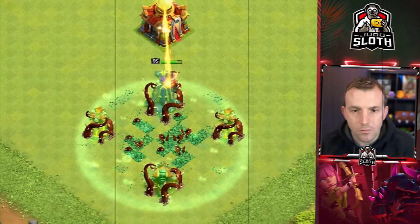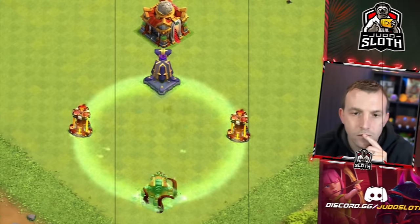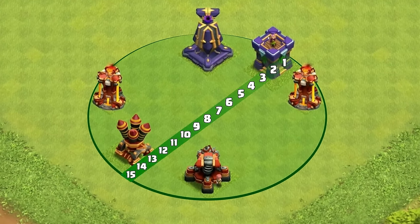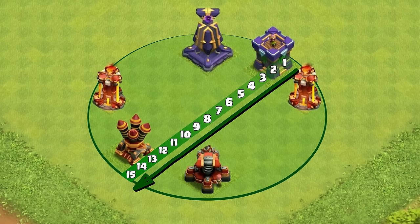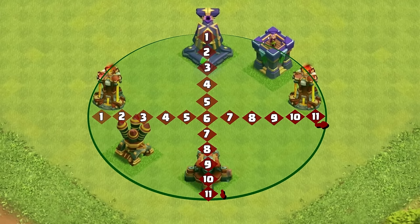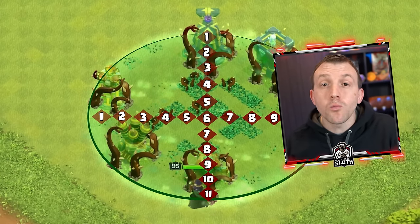I did spend some time trying to figure out the maximum radius of this spell, moving buildings 1 tile each attack, and what I found is 15 tiles is the maximum diagonally. This includes the buildings you're trying to trap, and vertically or horizontally this is 11 tiles. I'm sure over time we'll just get a natural gauge of the spell and what we can hit.